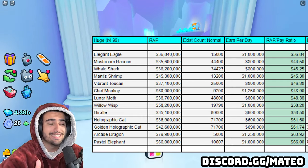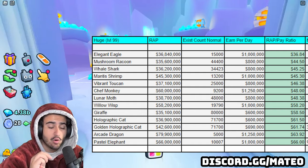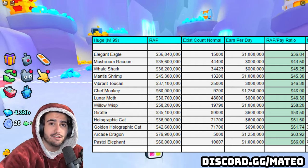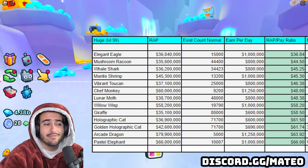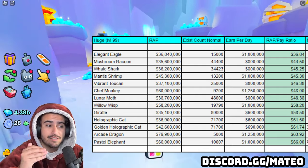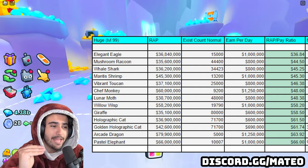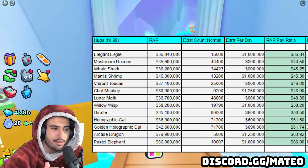The huge elegant eagle is only selling for 36.8 million, which is a very good value because its total exist count is only 15,000, which means that every single day you're going to be getting paid out 1 million diamonds, if that huge is level 99. And you can have up to 10 of these in the exclusive daycare.